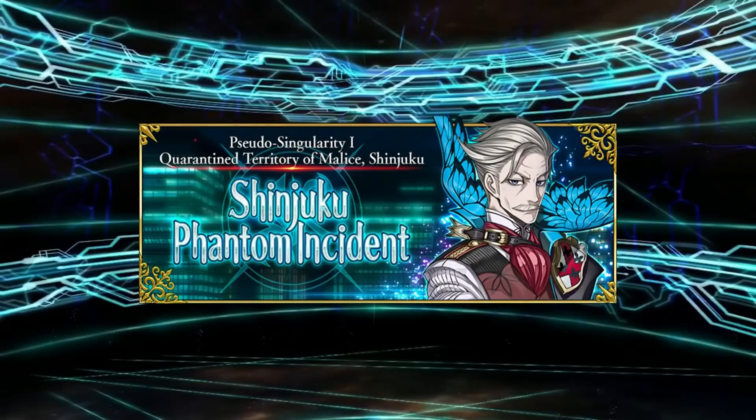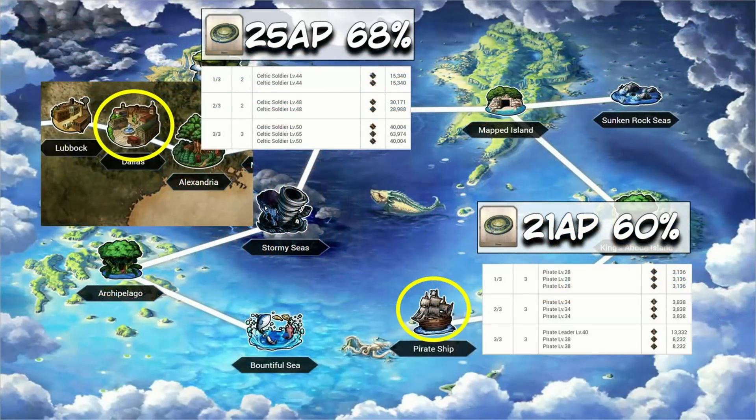Greetings Masters — it's that time again. A new singularity means new things to farm and new places to farm them. In this video we'll be going over the best drop per AP in each node. I'll also be bringing up alternative nodes if they're an option or semi-close. I'll be pulling from JP data as there's a much larger sample size of runs, being much further along than the NA server. Let's jump into it.